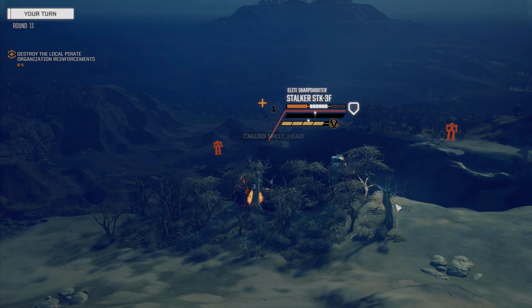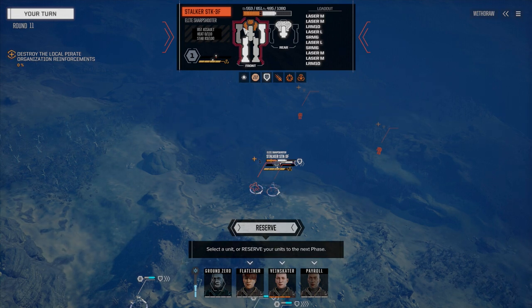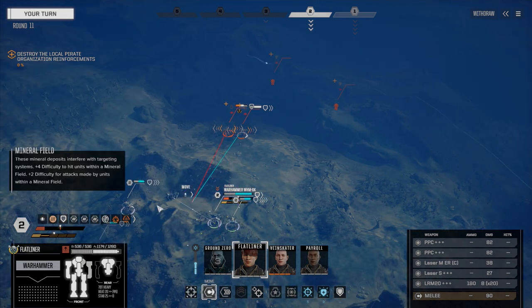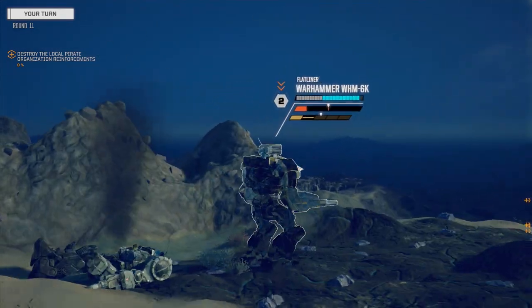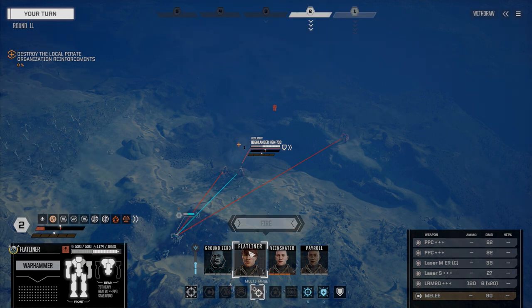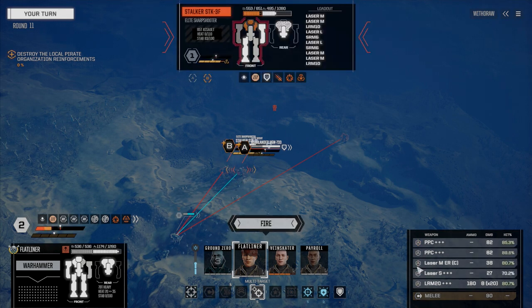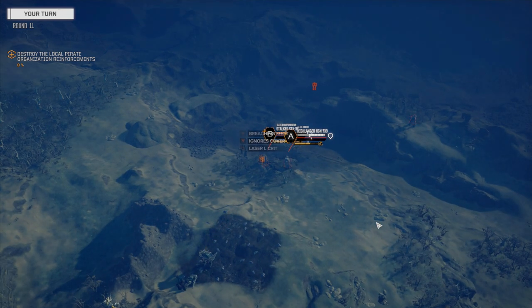45 missiles and not even one head hit — we need to move. The Highlander has a lot of armor. The Stalker's going to die so let's do a multi-target: fire on the Highlander because he's closer, and fire the LRMs on the Stalker. That should probably be enough to finish this guy up — hopefully if we get one head hit that's all we need. It's not dead yet — 117 left in the CT.